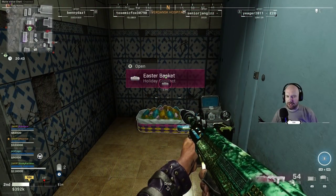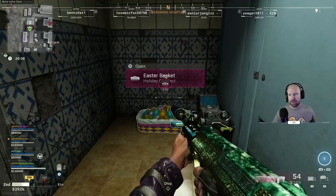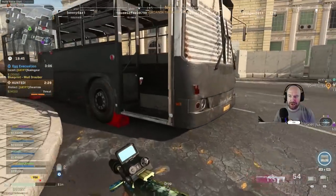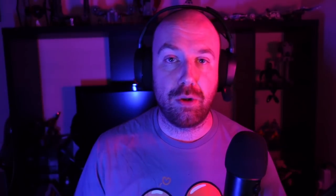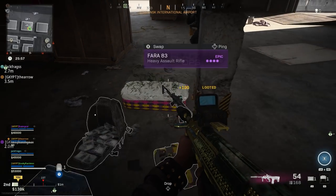We found a bunch of them. We did one private game of Plunder and there must have been at least 20 of them across the map, because we had everyone shouting out when they found them. When you interact with them, they open up like a box would, but you get a bunch of items, and one of the items is a golden egg.